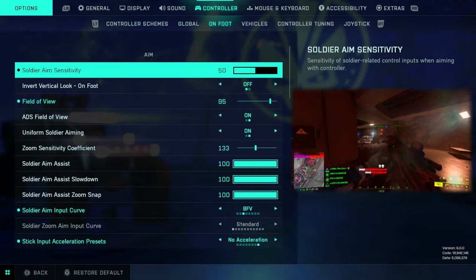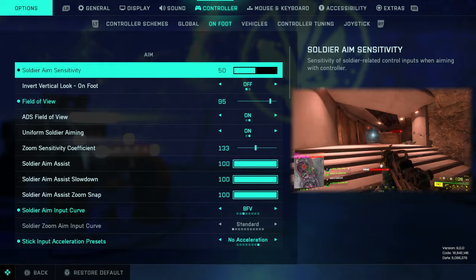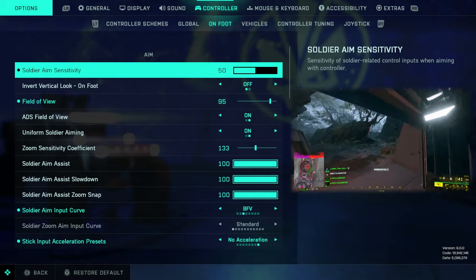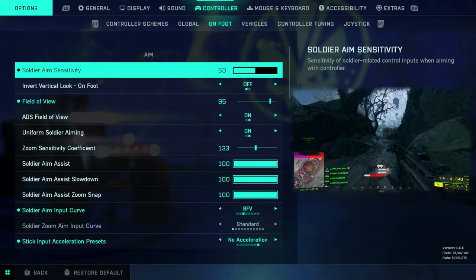First things first — soldier aim sensitivity. I like mine at 50. This will always be one of those settings I suggest you play at wherever you're comfortable; you don't need to pick exactly what I do. There is such a thing as too low and too high, so for most people it's going to be somewhere between 40 and 60.